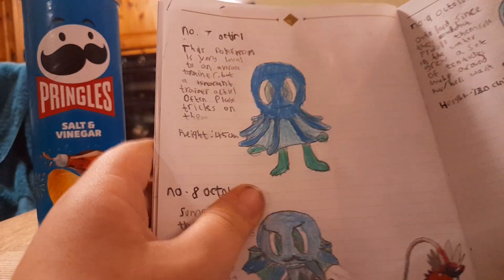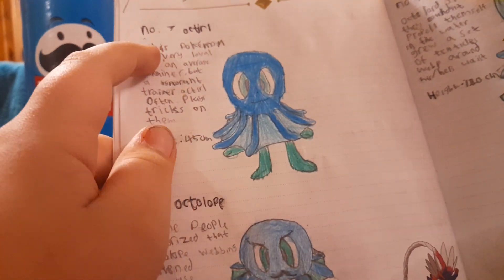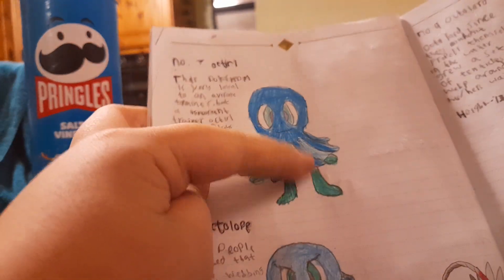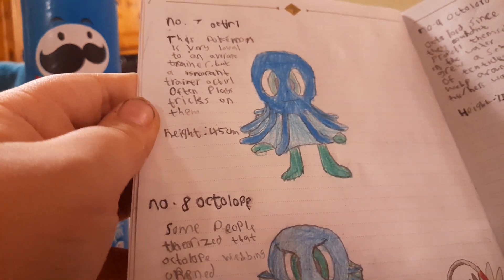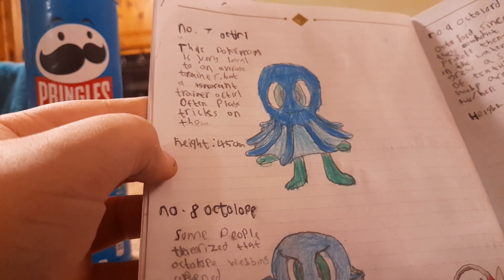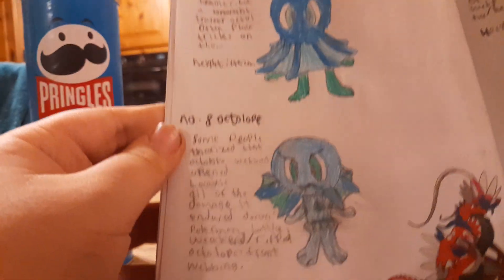Now to the water starters. Octuro is an octopus. I chose an octopus because it kind of twirls. Octuro's dex entry: 'This Pokémon is very loyal to an average trainer, but to an ignorant trainer, Octuro often plays pranks on them.' Height: 45 centimeters.